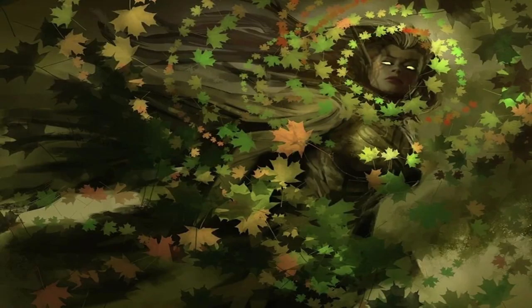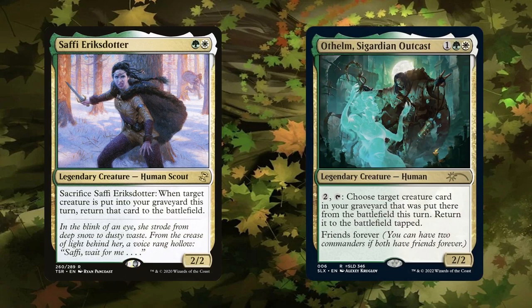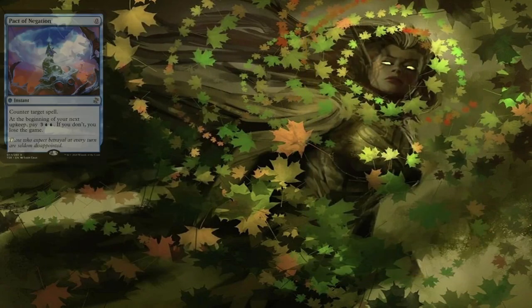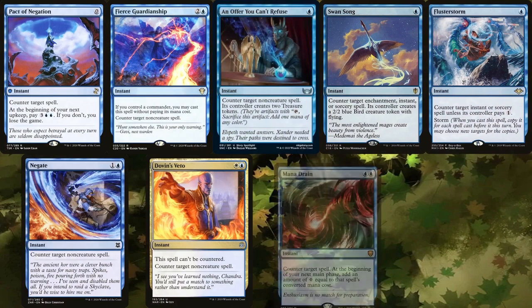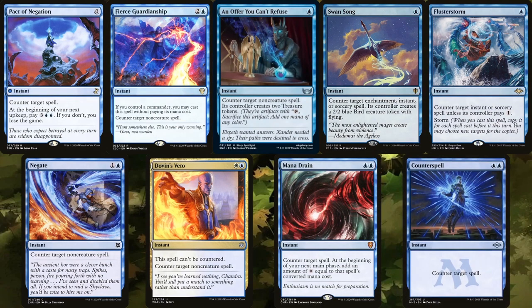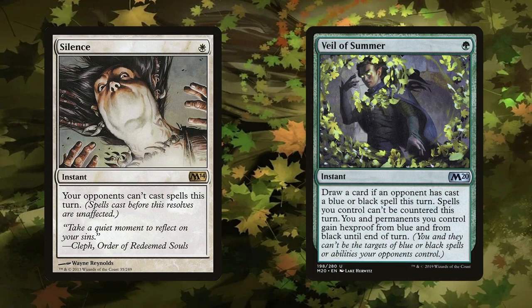As for interaction, we have to run a lot of it since it's a combo deck — we need to protect our combo against three other opponents. Fortunately we're in the best colors for that. The deck runs Safi, Erk's Daughter, and Ulthum Sigardian Outcast to get back any key creature destroyed in response to starting or interrupting the combo. For protecting the combo itself, you can't go wrong with Pact of Negation, Fierce Guardianship, An Offer You Can't Refuse, Swan Song, Flusterstorm, Negate, Dovin's Veto, Mana Drain, and Counterspell. Silence and Veil of Summer, while not counterspells themselves, help protect our turn against opponents by reducing the need for counterspells — and they're super cheap to cast.